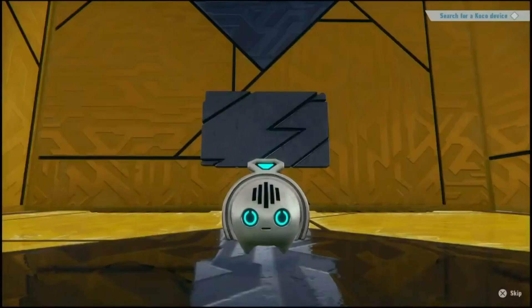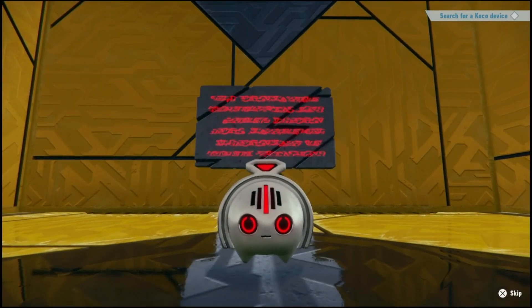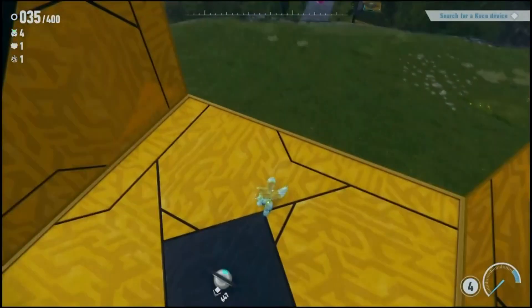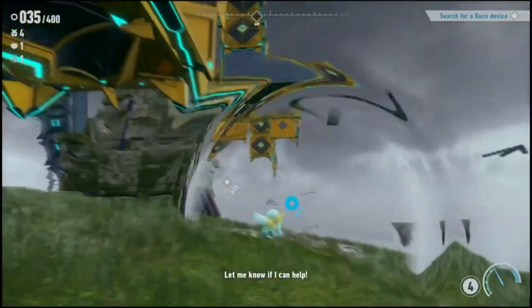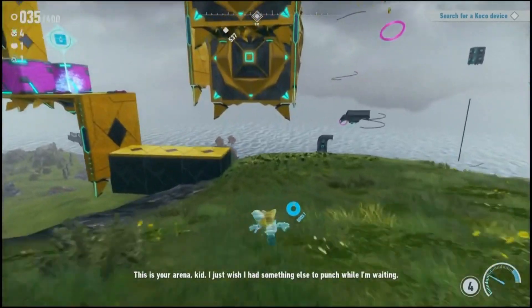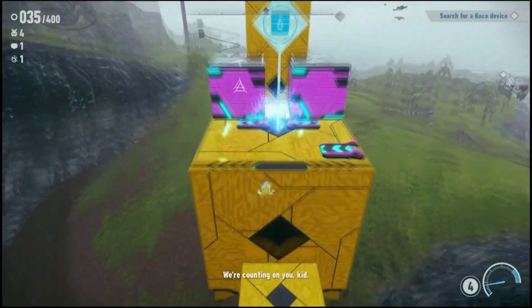Well, I'm Tails. That is a weird looking coco. Of course he does — he's a super flying fox boy. Oh I love that, this is your area kid.